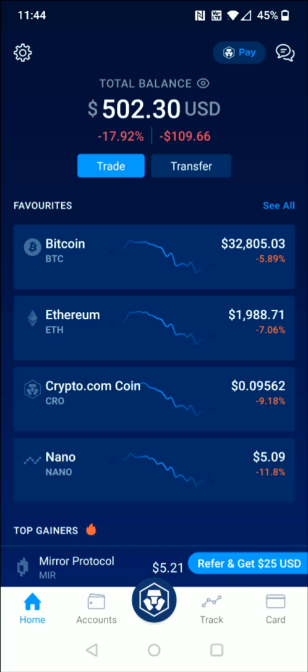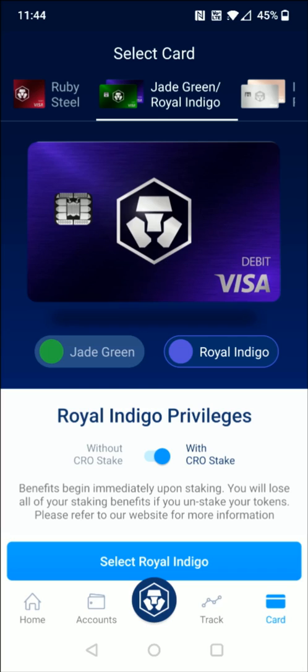So what you need to do is go to the bottom right hand corner where it says card and click on that. Then we need to select a card. Now I think the best bang for the buck is going to be the Jade Green Royal Indigo level, which is $4,000 to stake for this level of card.